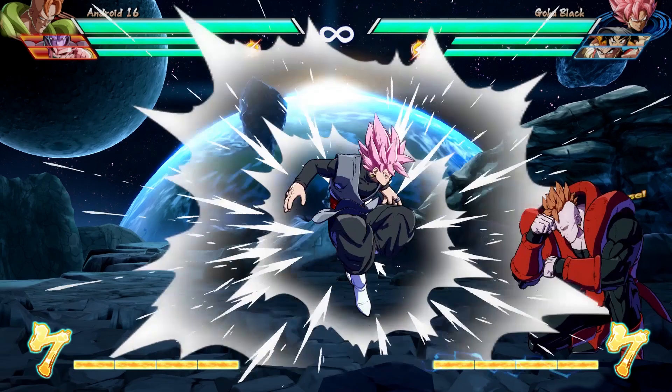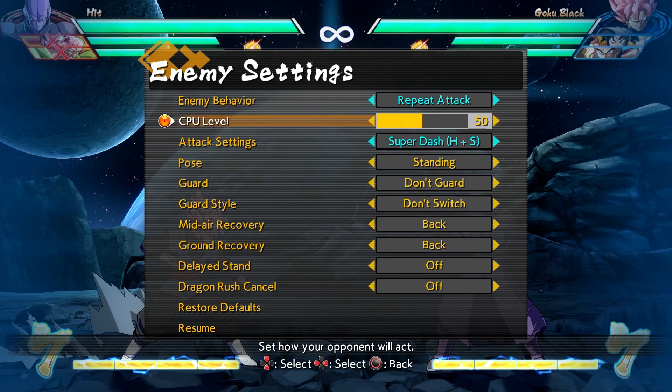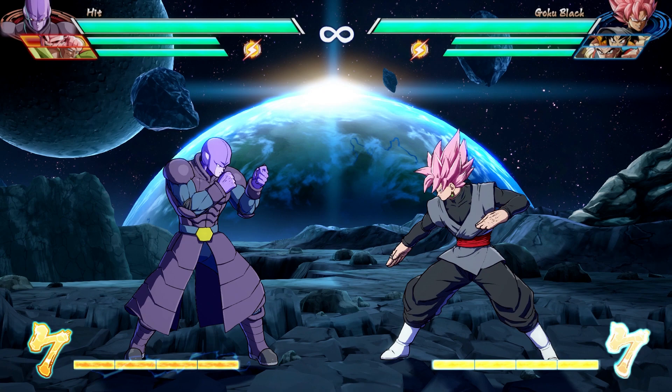There's still one more way to get another character in, and that's to do what is functionally an alpha counter. While you're blocking, if you hit forward and the assist, that will use one bar to switch your characters out. This can be useful to disrupt pressure, but it carries a similar risk to hard tagging in that it can be baited and punished.